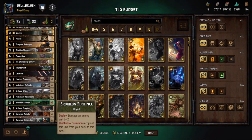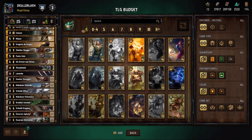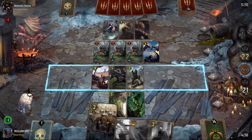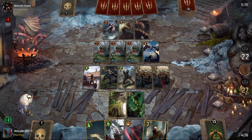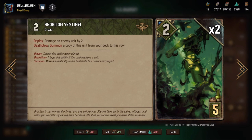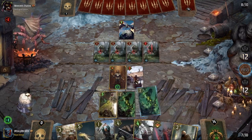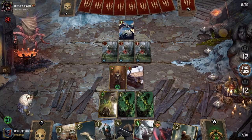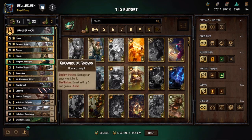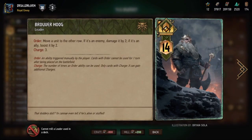You're going to hear the term 'thinning' a lot — it means getting through your deck quicker to reach your better cards. Cards doing this here are the Mahakam Volunteers, which just require a Dwarf on the board to pull an extra card from your deck, and the Barcalon Sentinels, which damage an enemy unit by 2 and on Death Blow summon the other copy from your deck. It's even recommended to use one of Brouver's abilities to set up these Death Blows, getting bronze cards out of your deck so you start drawing your golds and increasing your win chances.